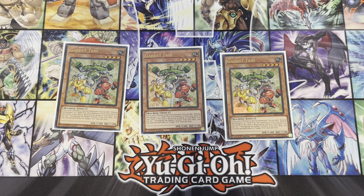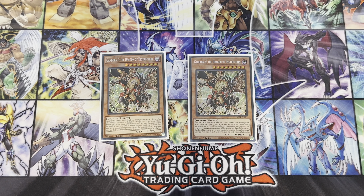First we have triple Gadget Trio. When this card is normal or special summoned, you can add one Shining Sarcophagus or one spell or trap that mentions it from your deck to your hand. Then if it is destroyed by battle or card effect, you can set one Stronghold the Hidden Fortress from your deck. I've been debating whether to play the Stronghold or not — I'd side it going first. This is definitely a three-of; you need to see the Sarcophagus in your hand, and it's an easy rank-four toolbox.